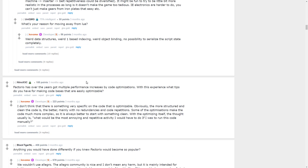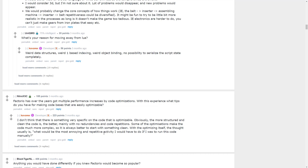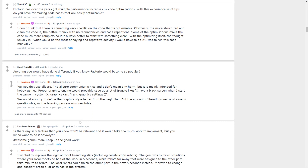Factorio has over the years got multiple performance increases by code optimizations. Someone asked: what tips do you have for making code bases that are easily optimizable? Kovrex says there's nothing very specific — the more structured and clean the code is, the better, mainly with no redundancies and code repetitions. Some optimizations make the code much more complex, so it's always better to start with something clean. The thought usually is: what would be the most annoying repetitive activity if you had to run this code manually?